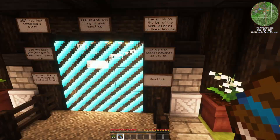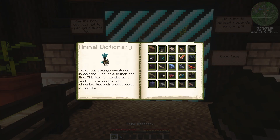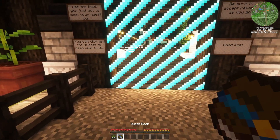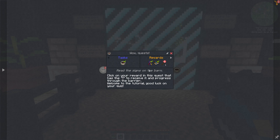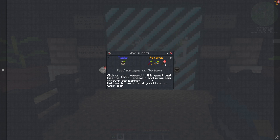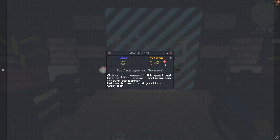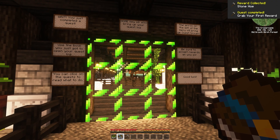Right now I can't go anywhere because I need to do what the directions are telling me. This is the animal dictionary for Alex's mobs, but this is the quest book. The quest says: 'Read the signs on the barn.' Click on your reward in the quest that has the exclamation point to receive it and progress through the barrier. Welcome to the tutorial — good luck on your quiz. So we'll get the stone hoe and now I can pass through.